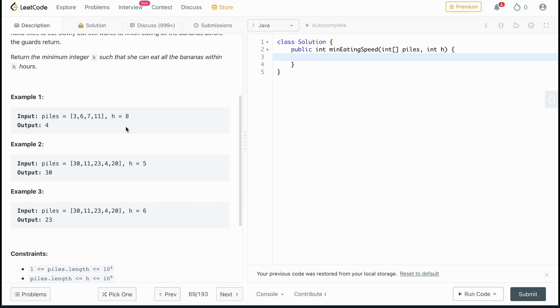So k=4 is just barely finishing in time. If we went any lower, say k=3, we wouldn't make it. With k=3: the first pile takes 1 move, the second takes 2, the third takes 3, and the fourth takes 4. That totals more than 8 hours, so Koko would have gotten caught.